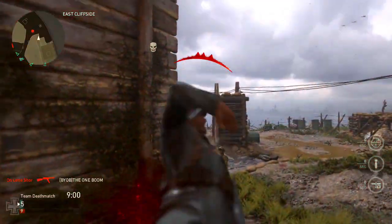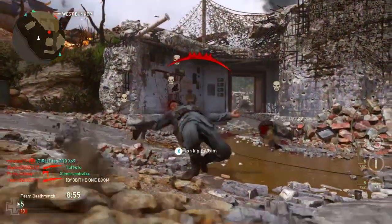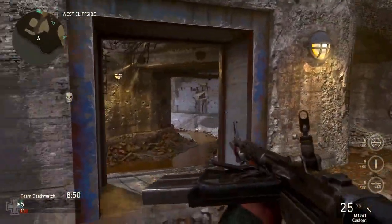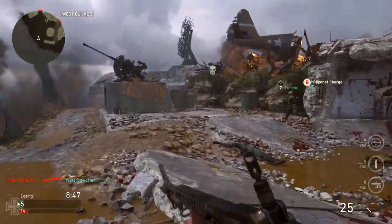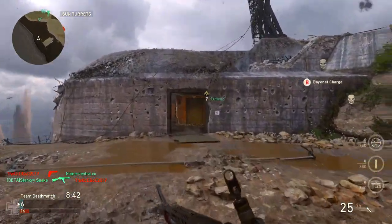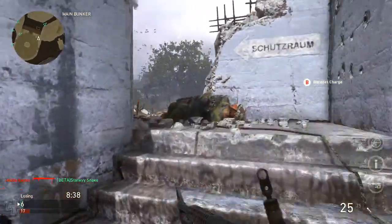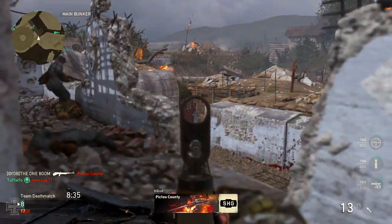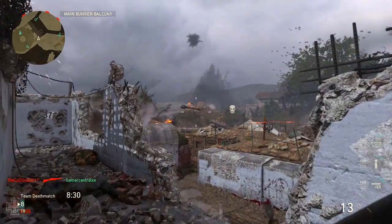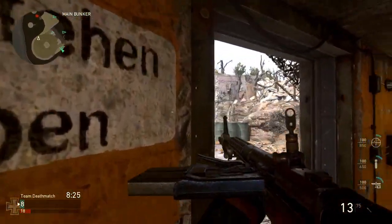This rifle was outclassed by every other automatic weapon in the game. I feel like it was trying to be the more versatile starting rifle that the starting rifle in Call of Duty usually is — the MTAR, the BAL, the M4, the NV4, the KN44. It's usually a solid all-around gun, but this M1941 didn't have that low-recoil, all-around rifle feel. It bobbed and kicked so much, dealt so little damage, and its range was terrible.